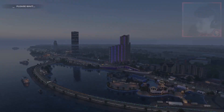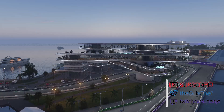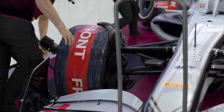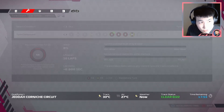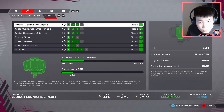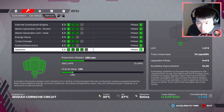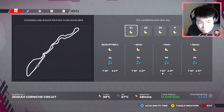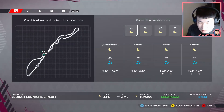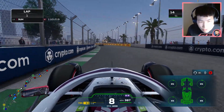Welcome to qualifying for the Saudi Arabian Grand Prix — time to see where we can put this car on the grid. The car setup is fine but the engine is looking a little worn already after just one race. The gearbox is looking a little worn too, with 28% already gone. After this race we'll probably have to take another gearbox penalty. Time to set a lap time and see where we place.